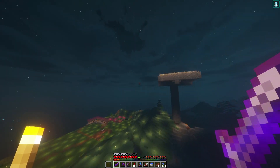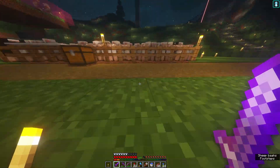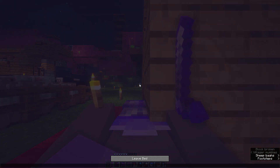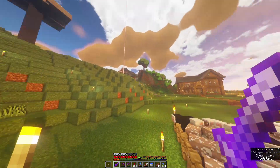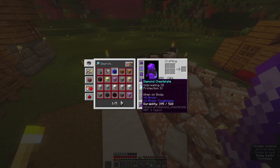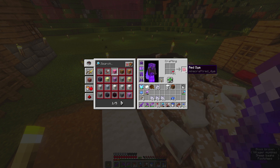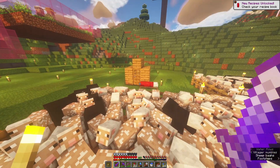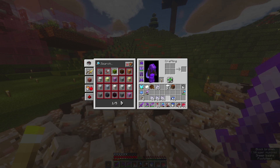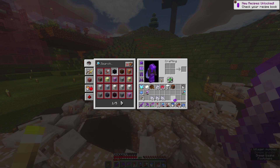Once we have the mod pack going, I'm going to fix that. We should probably sleep just to get the night over with so we can see while we build. I'm just going to do regular blue. And then we got all the blue dye, and then this and purple. Six should be enough — that'll make six purple sheep.